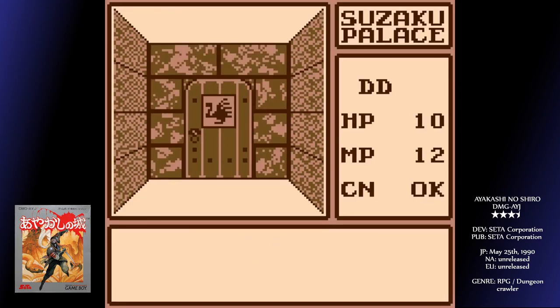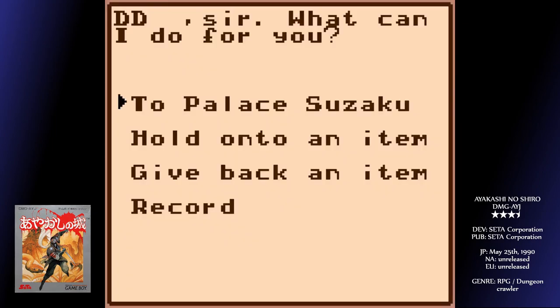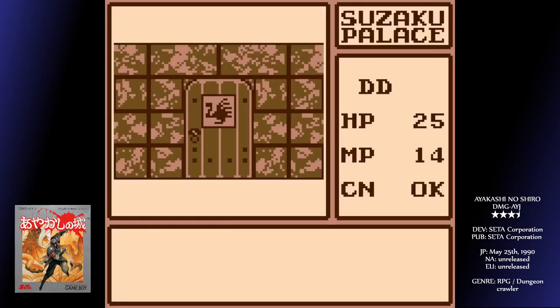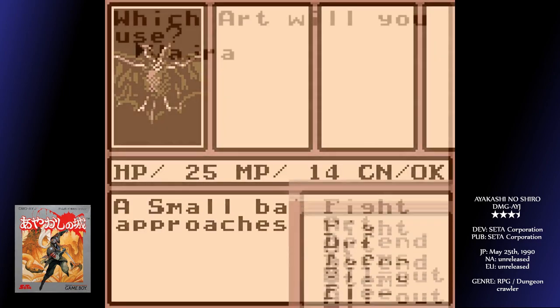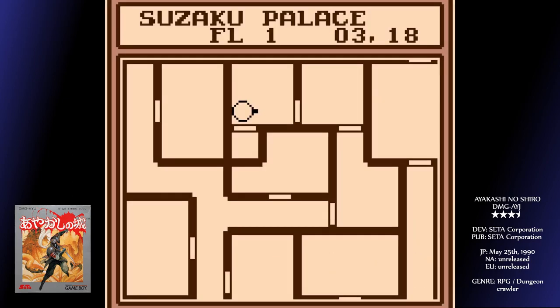I strongly suggest making finding the map an early priority any time you're in a new castle. These things are literally mazes, and while the view is clear, it doesn't take a lot to be thoroughly disoriented. Even when you find a map, refer to it a lot, because it doesn't allow you to view the entire floor at once, and you can still get lost.